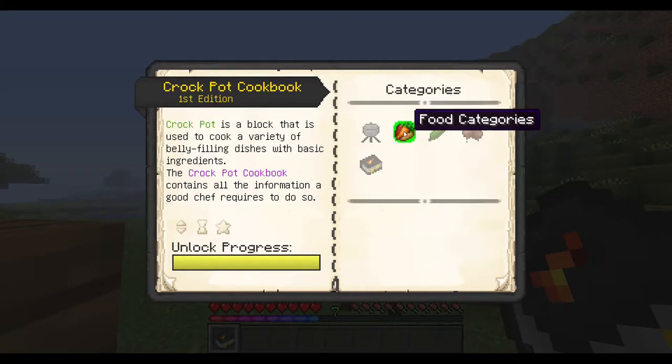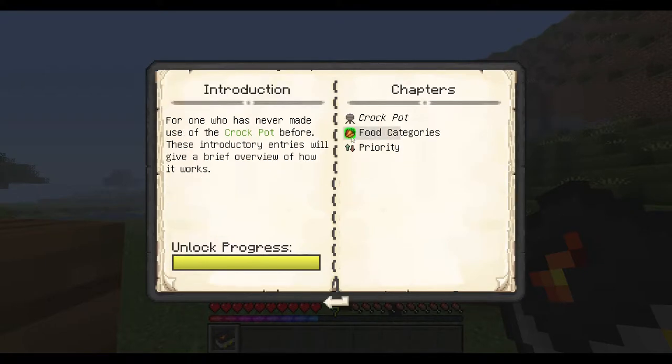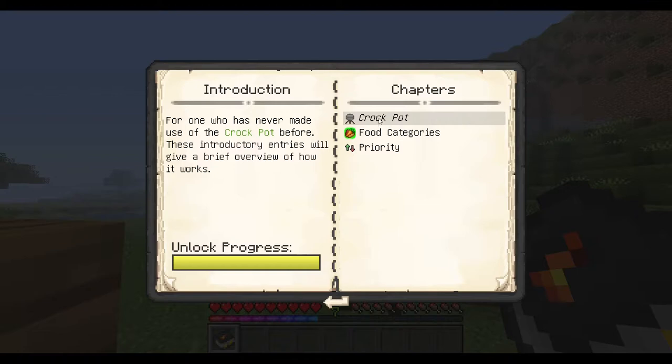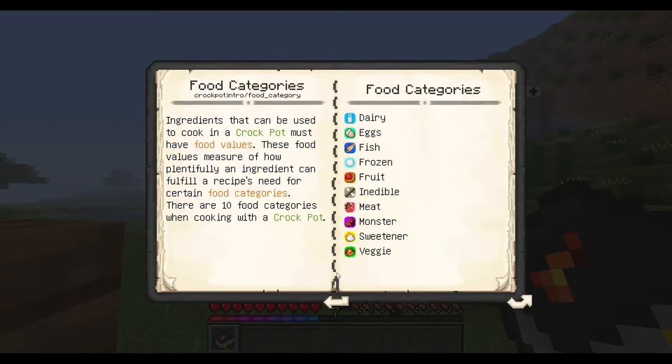That's the introduction, the food categories, the recipes, the foods, and the entry index. The first section, the introduction, will introduce you to the Crock-Pot, the food categories, and the priority. You can read through this because it's quite a lot of reading, but these will be really important, so I'm going to talk about them.